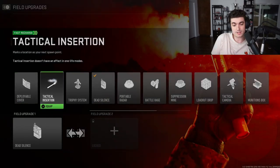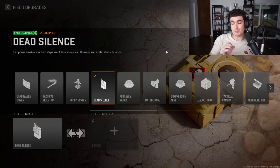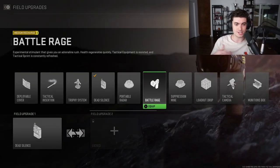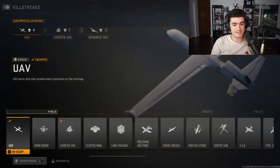For field upgrades, Dead Silence is the go-to because footsteps are just unbearable right now. Battle Rage sounds great on paper — adrenaline rush, fast health regen, tactical resistance, constant tactical sprint — but it puts a haze on your screen that's pretty unbearable. I can't really use it because of that visual effect. Dead Silence or Trophy System are the main recommendations.